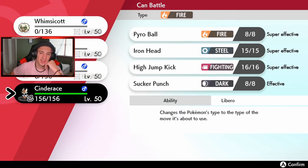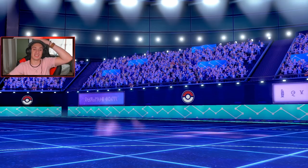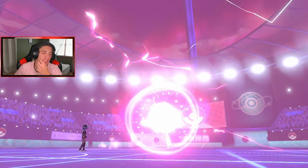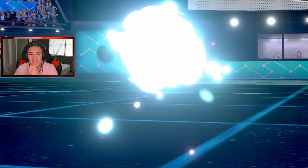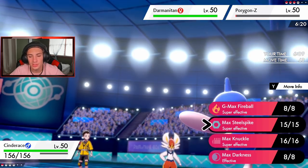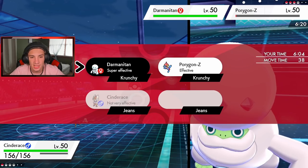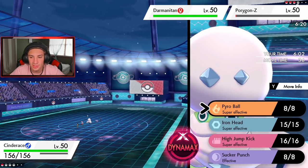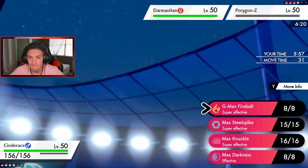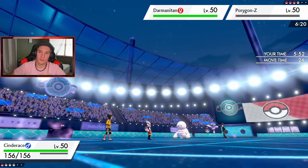It's coming down to the goat who's been carrying this team on his back all day. Cinderace pops out but those Max Strikes cut our speed — we're a bit slower now. Looking a little tough, might only go one and two today. Gotta Dynamax — going G-Max Fireball to take out this thing. Wait, should I go Max Knuckle for the attack boost instead and make sure the Darmanitan goes out?